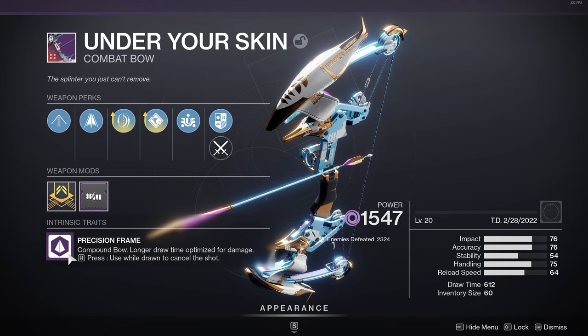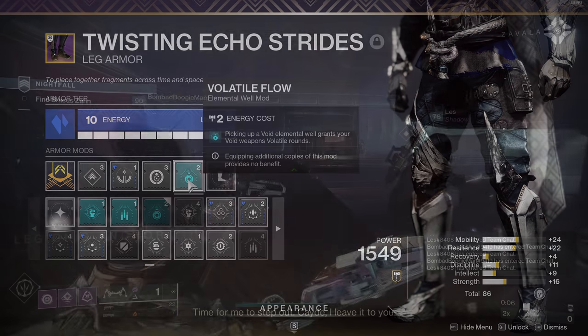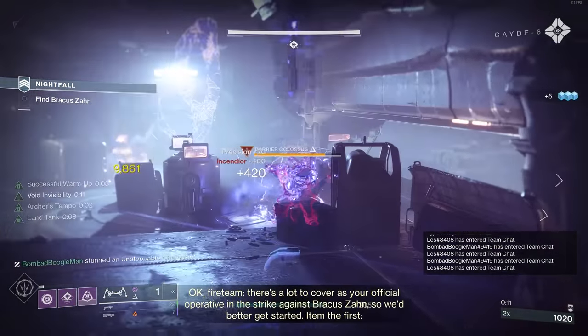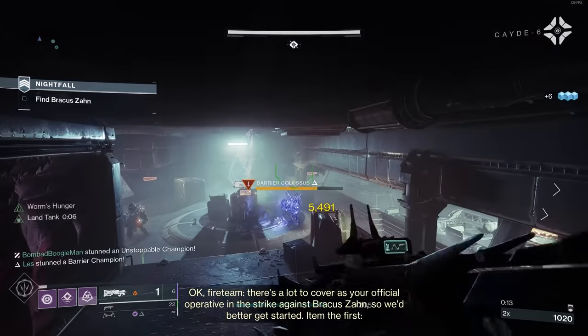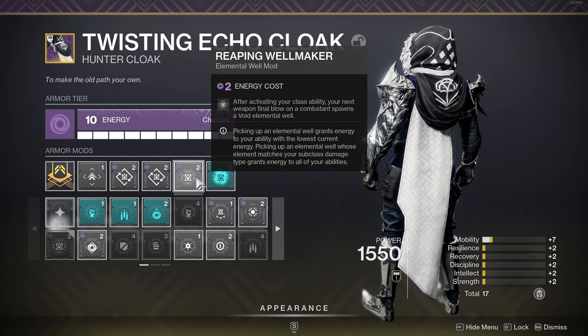Considering that this bow is a void bow, we obviously want to lean into Volatile Flow. This is an artifact mod that only costs two, and it allows your weapon to shoot volatile rounds after picking up a void elemental well. I ended up leaning into this pretty heavily, as this is probably a build I'll bring into the raid. One of the best ways to produce elemental wells — especially on a hunter, since you're using your class ability a bunch — is Reaping Wellmaker. Activating your class ability means your next weapon final blow on a combatant will spawn a void elemental well.